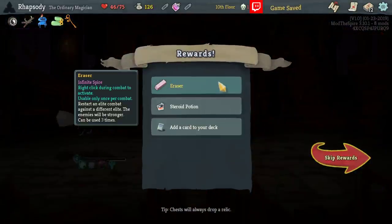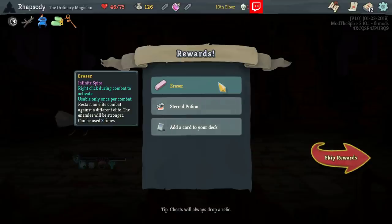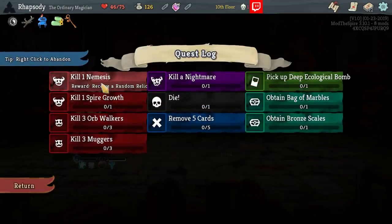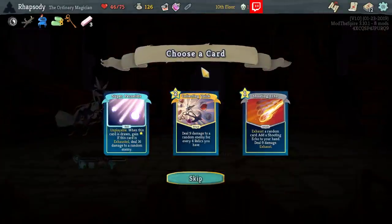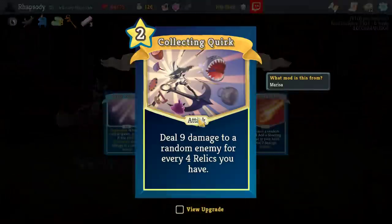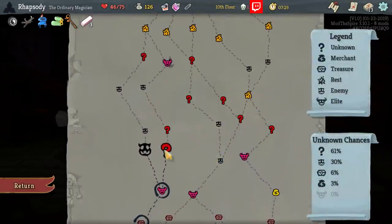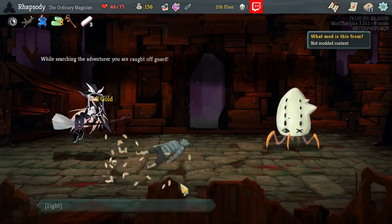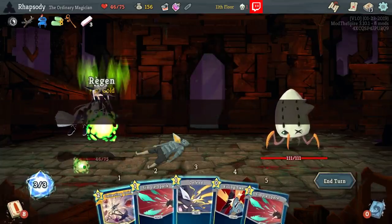Beautiful. Eraser — Infinite Spire, right click during combat to activate, usable only once per combat. Restart an elite combat against a different elite; the enemies will be stronger. It can be used 3 times. So we can use that to try and re-roll into a Nemesis to get a random relic, but other than that it's probably not going to do too much. Collecting Quirk: deal 9 damage to a random enemy for every 4 relics you have. Ultimately, this is going to be our win condition. So we will take that now, but it's not going to be good until later.